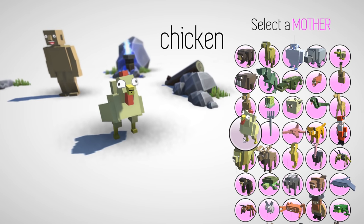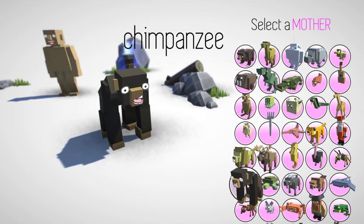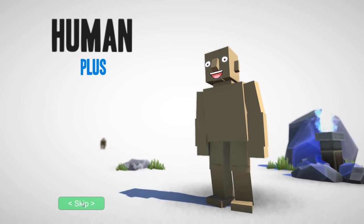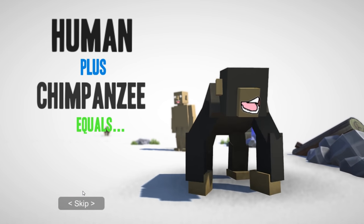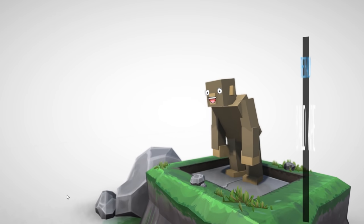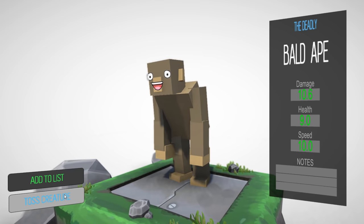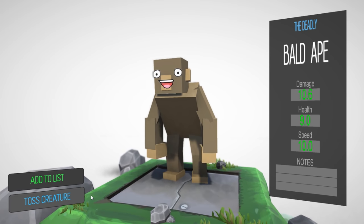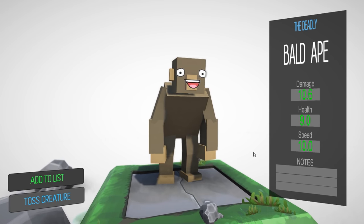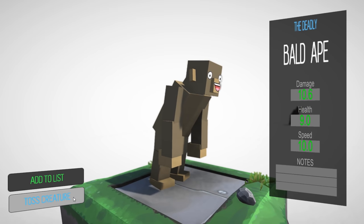Oh god, what are we gonna make — a human and a chimp? I mean, that seems pretty basic, right? But let's see what happens — human plus a chimp mother. I'm sorry guys, I'm giving you some bad images in your mind here. This is a dirty, dirty combination. It's a bald ape. Oh god. It's horrific. It's not that good though, so we're gonna toss it. It's not that extraordinary — it's basically just like setting humans back a million years.